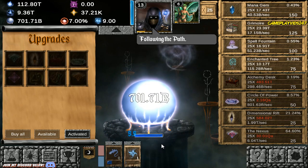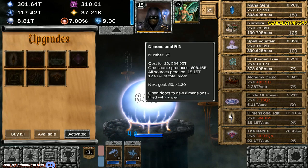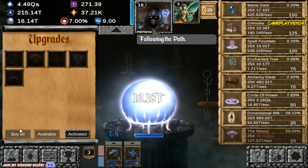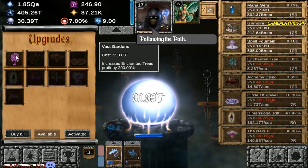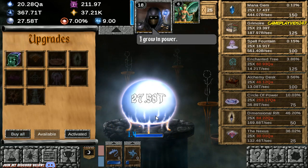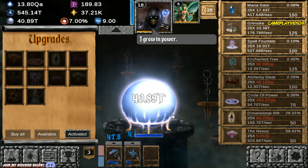Already unlocked the Nexus, everyone. 21 levels into the Nexus. There is the Void Mana I am searching for — wonderful stuff. So now we are using our Magic Missile when Void Mana is active and on the field. We're now generating 413 trillion mana per second. Nexus is now up to level 50.